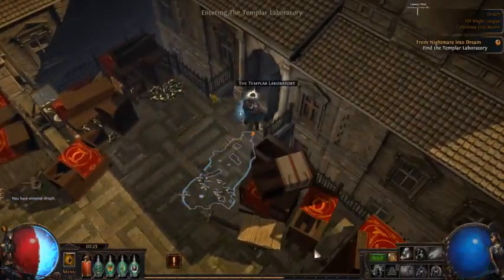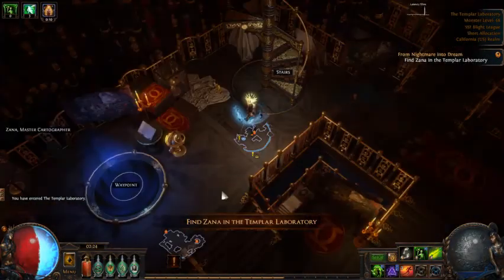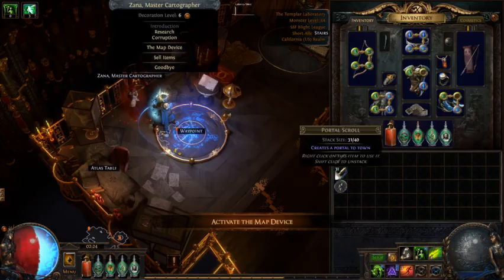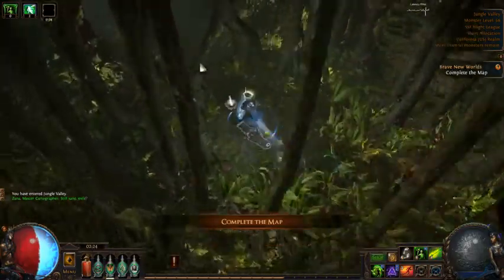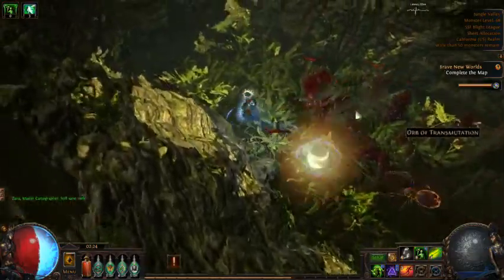Pretty much caustic arrow and bane do most of the damage, and then you use withering step after you do a caustic arrow to apply wither on people - it also gives quite a bonus to move speed. I'll start with the jungle valley map. The new Blight mechanic is pretty fun - couldn't really do it early because you don't have the damage for it, but now that I'm doing enough damage and learned how the towers work together it's been pretty nice. Caustic arrow kills all the packs; you can do bane for rares if you feel you need to.